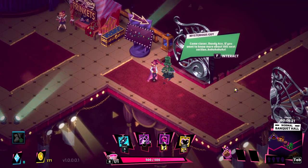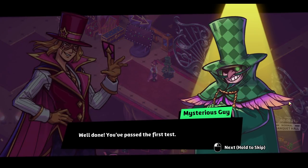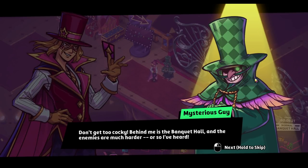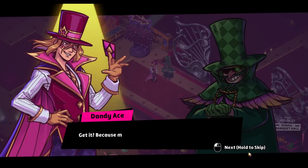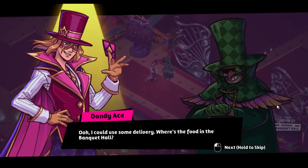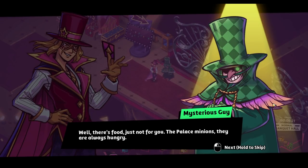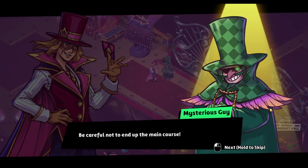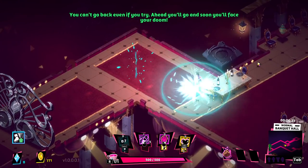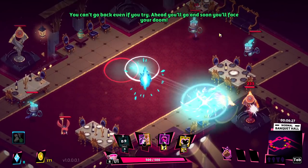Come closer, Dandy Ace, and learn about the next section. The Banquet Hall — enemies are much harder, or so I've heard. I'll probably ace it — get it? Because my name is Ace. The NPC tells us the palace minions are always hungry and to be careful not to end up the main course. We get our teleport blink now — and these guys are supposedly quite a bit harder.